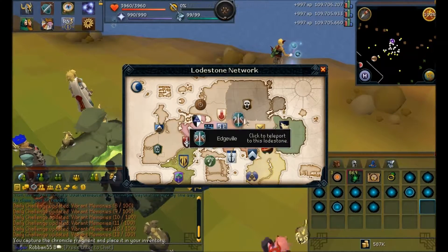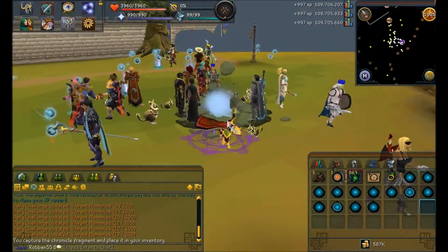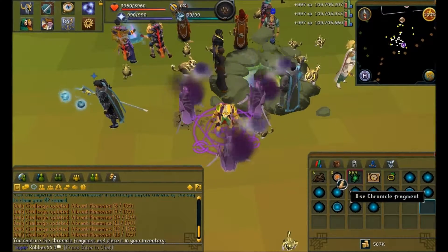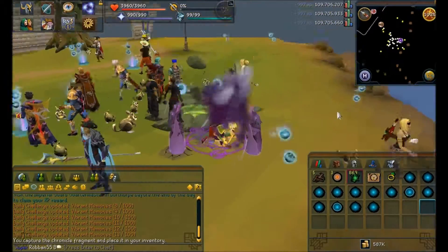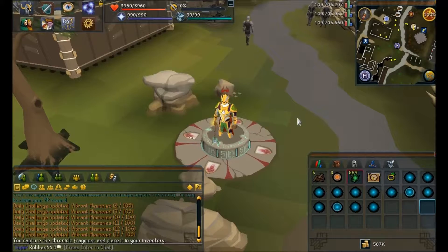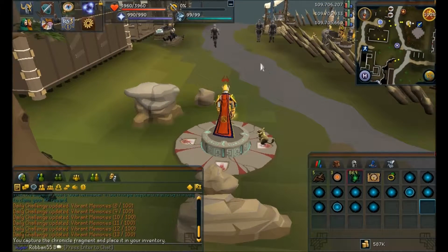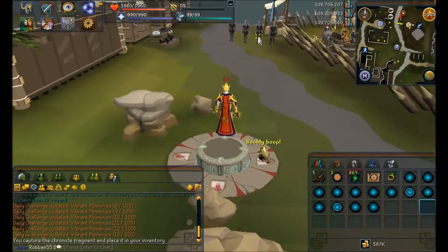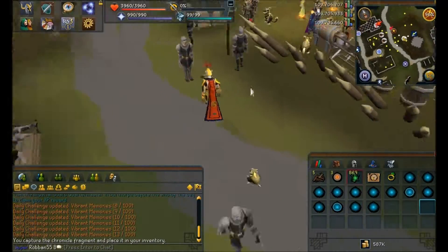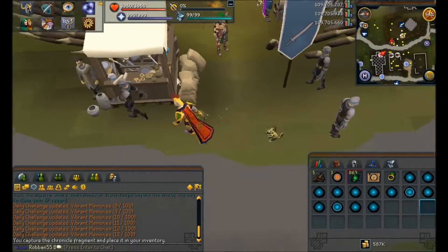It's like a small contest of collecting these chronicle fragments, but it's fun to get them for a little extra bonus experience. Let's turn in the challenge and it will be done - some free Agility experience or something else if you want to put it towards another skill.